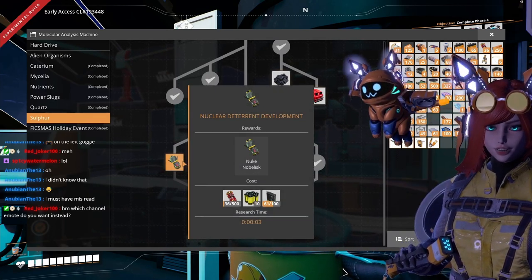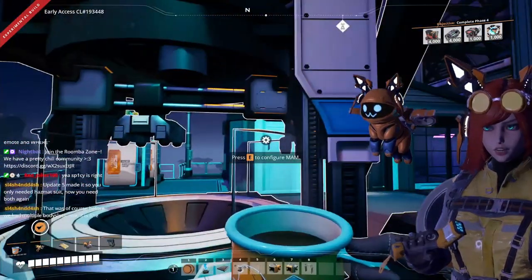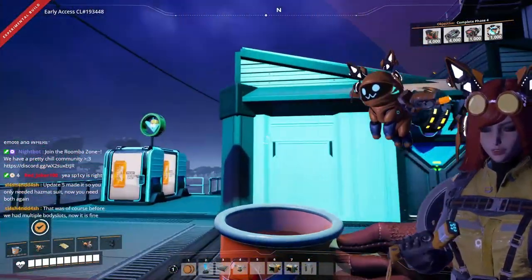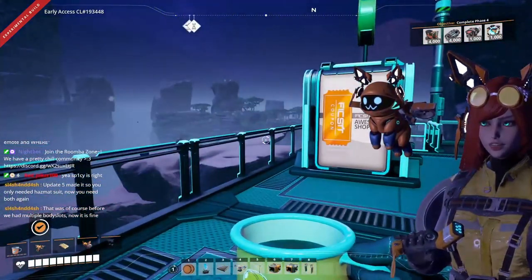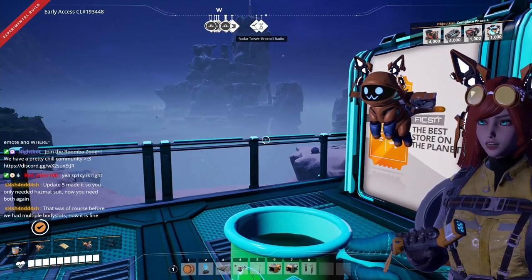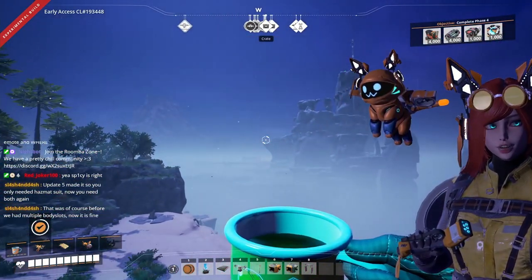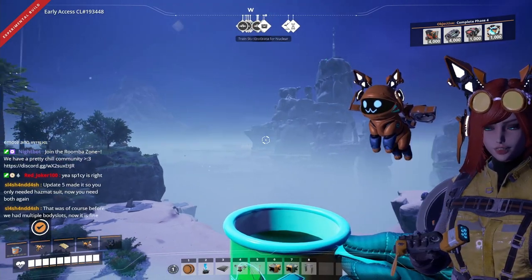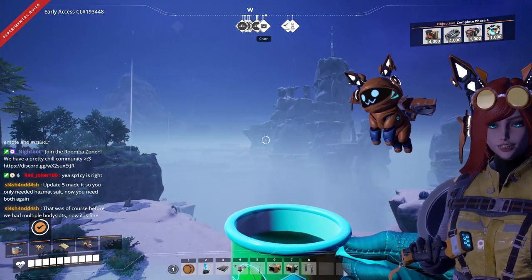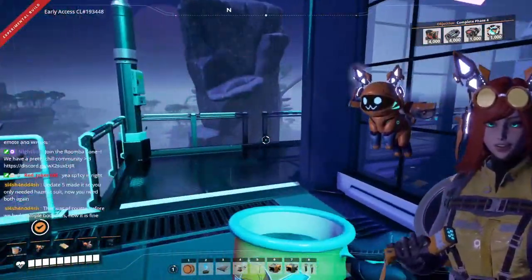We need 500 nobelisks. Kibitz was smart when he said he was going to build his weapons factory in the Spire Coast, and no, I'm not doing it to copy Kibitz — I'm a little more original than that. I'm doing it because my nuclear factory, which is still in development, is right over there. It's just a stone's toss over there, and we're gonna need a lot of oil, so why not make it here?